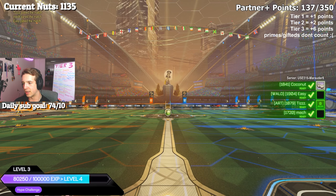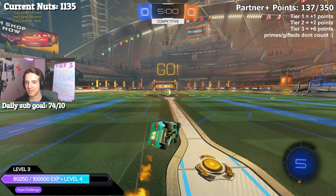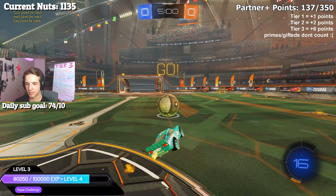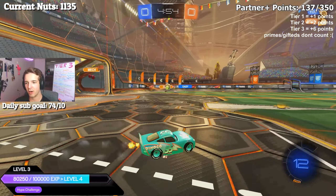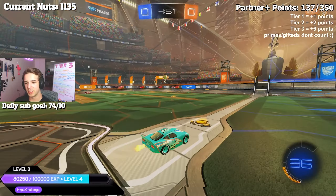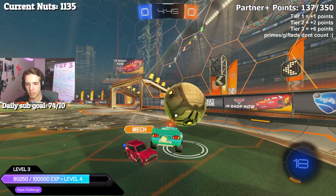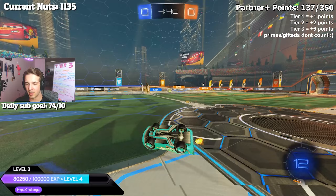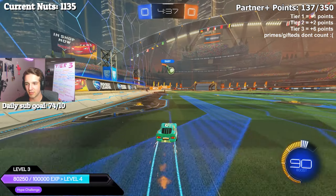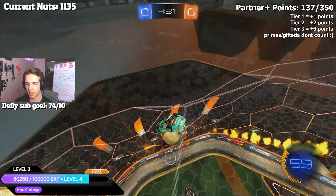We're gonna get right into game number two — we got Easy on our team, he's in the Dynaco Lightning McQueen car. Hell yeah, that's my goat! Over him — he might have the save, no. I knew that would get it over Tiz but I was wondering if I didn't flick it directly enough. That's a little bit too high — my plays right now are just a little too high or a little too low.